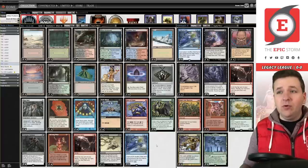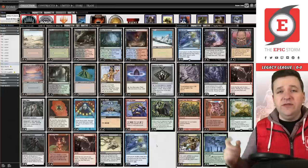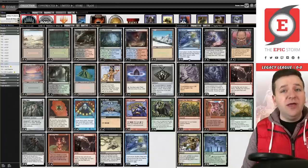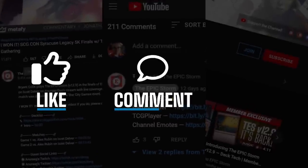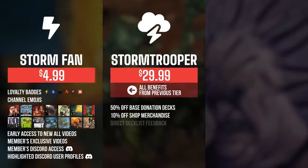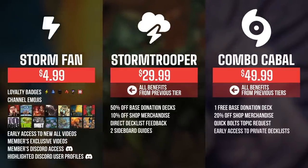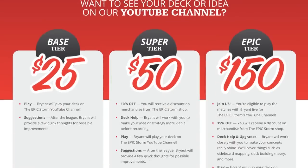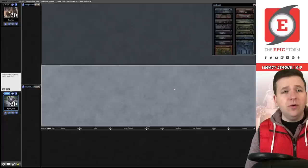There is a Cyborg Guide being posted today — May 1st — to our Patreon, so go join if you're looking for that. Thanks for watching. If you enjoyed this video make sure to leave a like, comment, and subscribe. You can also become a channel member for perks like badges, emotes, early access, exclusive content, shop discounts, Cyborg guides, and free donation decks. We also have the EpicStorm.com shop and donation decks.